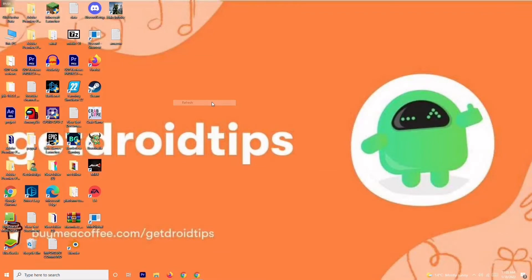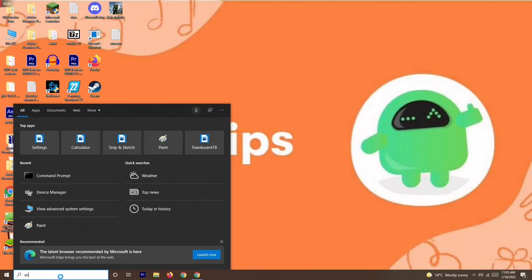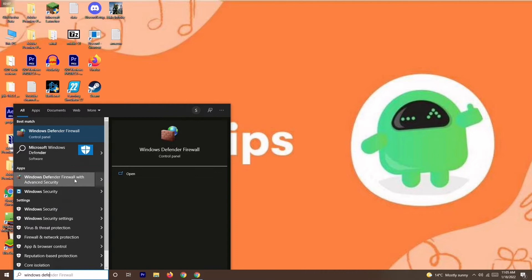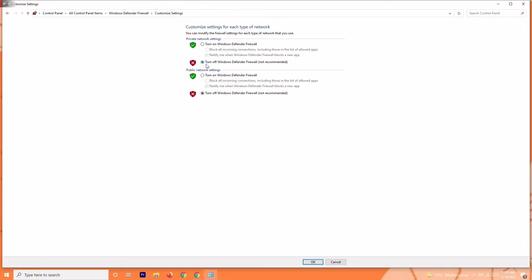If you're still having the issue, solution number four is to disable the antivirus. Search for Windows Defender Firewall in the search bar and open it. Click on Turn Windows Defender Firewall On or Off, and make sure to turn it off if it is currently on.